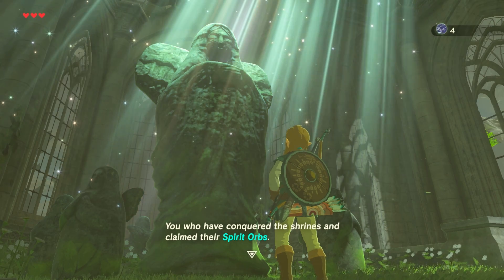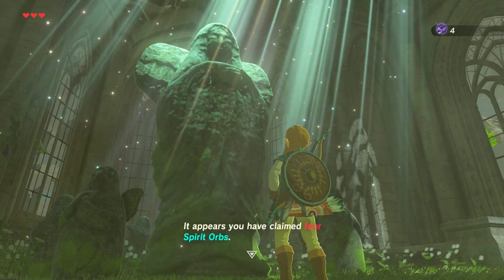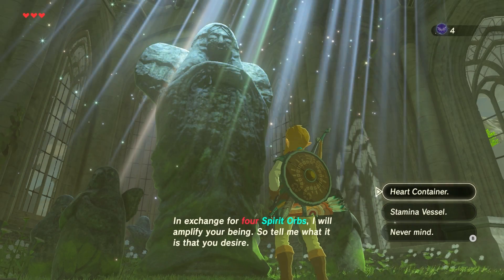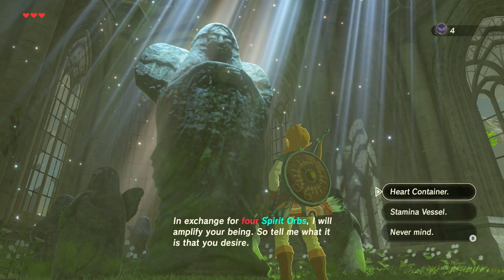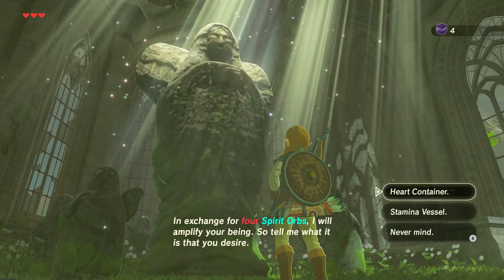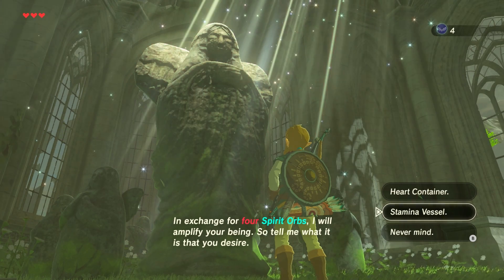You who have conquered the shrines and claimed their spirit orbs, I can offer you great power. It appears you have claimed four spirit orbs. In exchange for four spirit orbs, I will amplify your being. Tell me what it is that you desire. The spirit orbs are kind of like heart pieces, but you can use them for a heart container or a stamina vessel. Hearts are obviously very useful early on, and stamina is as well. I'm going to go with stamina.